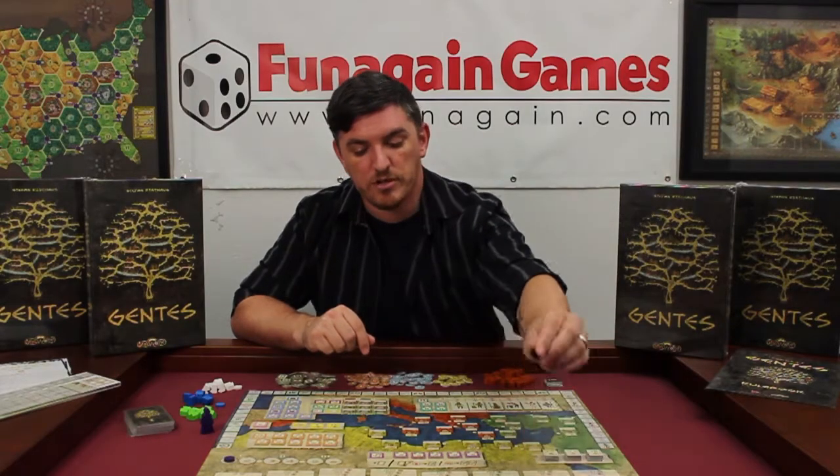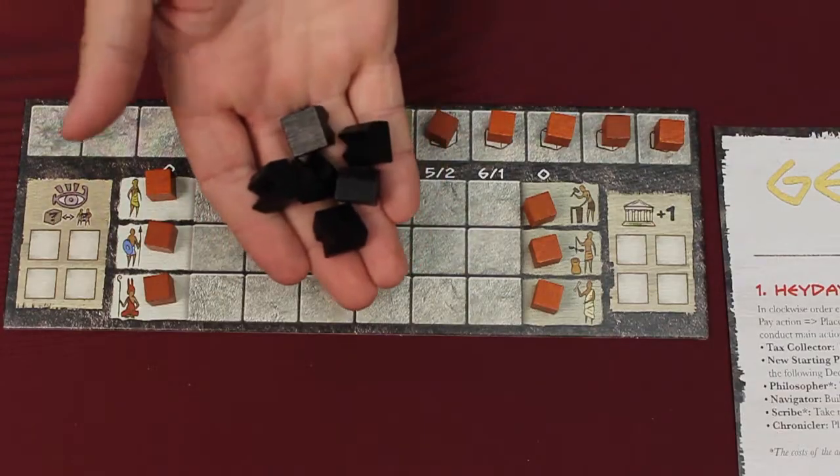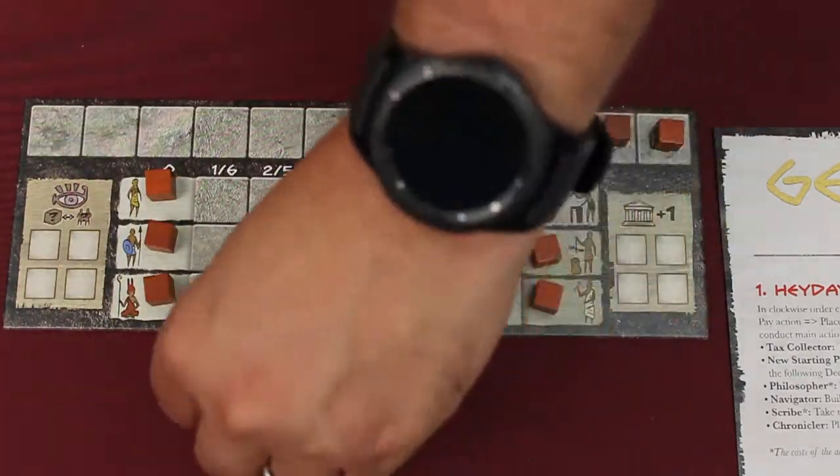Players place their victory point marker in the 0 space of the victory track. Players place their 6 cities next to their player mats. This forms their own stock and are used to build cities throughout the game.